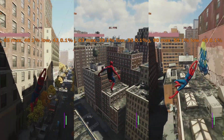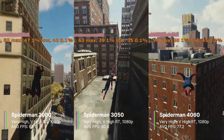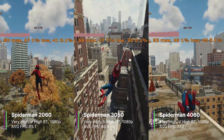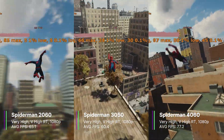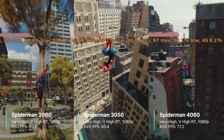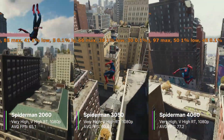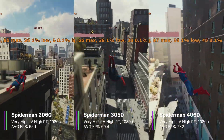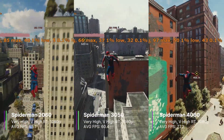Spider-Man at the very high preset, with raytraced reflections also at very high and DLSS off, performed pretty well across the board. The 2060 got an average of 65.1 FPS, a 1% low of 42.6, and a 0.1% low of 4.9 FPS. I'm not really sure what happened with the 0.1% low there, but the game was pretty smooth and I didn't notice too much stuttering.